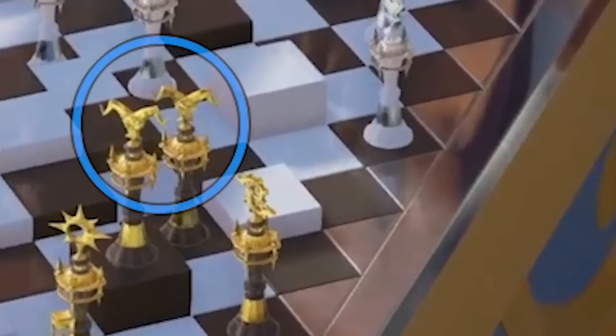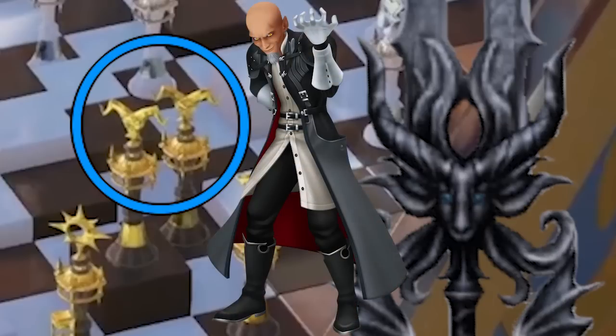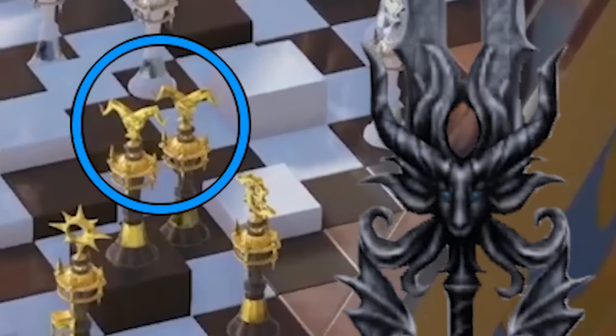Besides those, we have these weird ones that seem to have horns on them. I believe this is similar to the goat symbol we see on the base of Master Xehanort's Keyblade. There are two of these though — one could easily be Master Xehanort. We do know that young Xehanort did not wield this Keyblade, so this can be considered a hand-me-down.